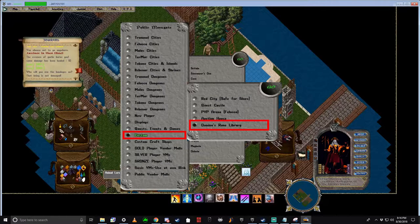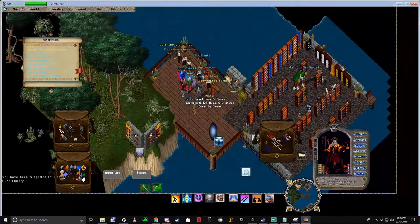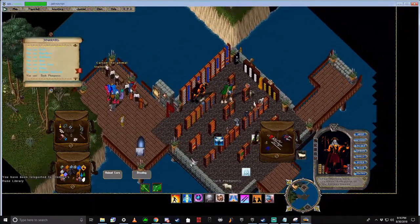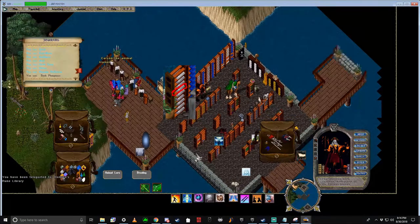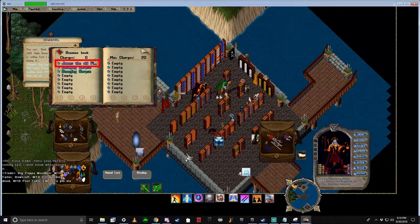The first thing you will want to do is open a Moongate, go to Custom, then Domino's Rune Library. Here, you're looking for a rune book against this wall — first shelf, fourth book down. Once opened, head to James, The Old Fisherman.